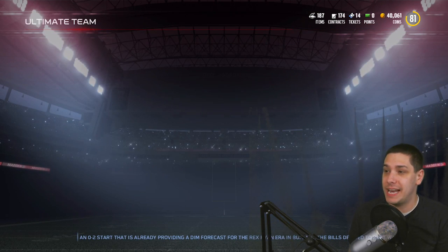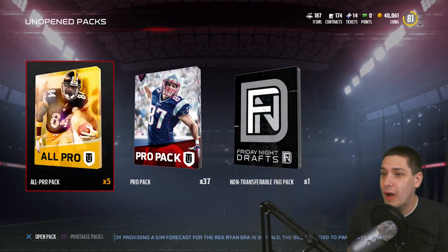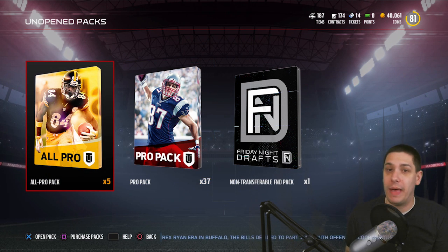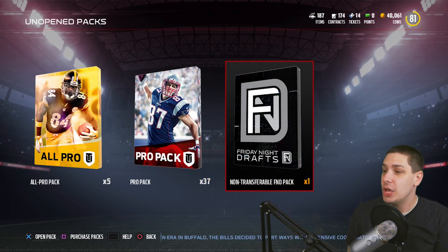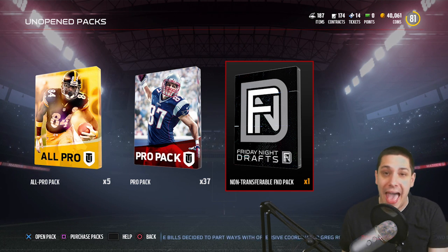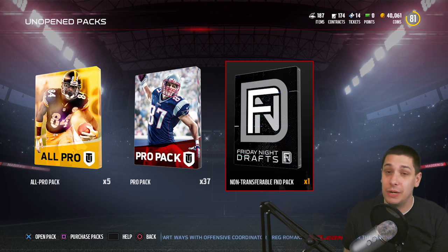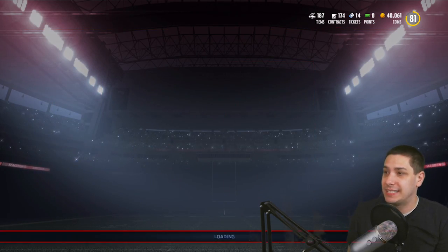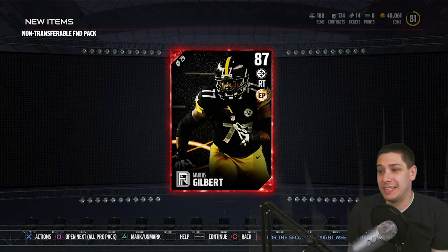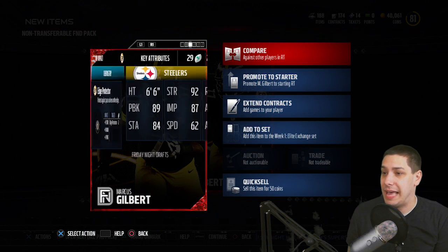We're going to try to pull packs today. I only have 40,000 coins, but I do have a crap load of unopened packs — 37 pro packs and 5 all pro packs. We're going to save the all pro packs for the end, but we'll start off with this non-transferable Friday Night Drafts pack. This pack is something you get for doing Friday Night Drafts, which I did once last night. We get a Marcus Gilbert — a right tackle elite — so I'll be able to at least use him.